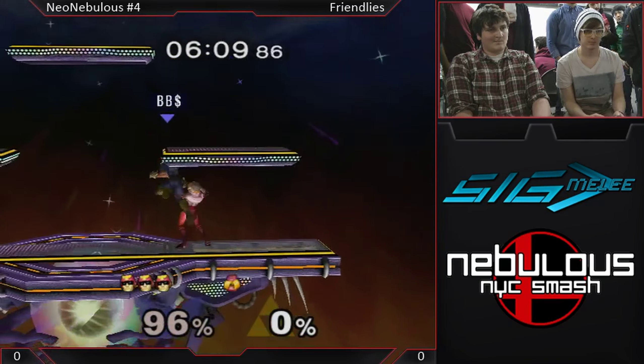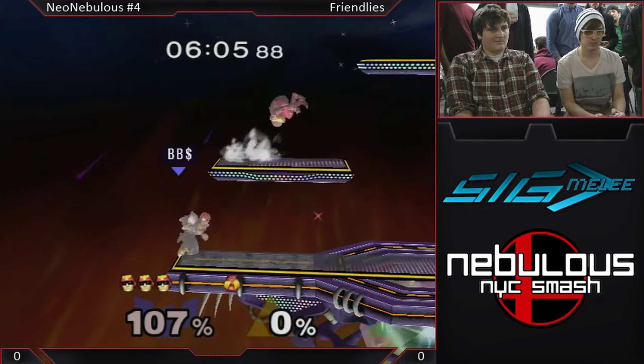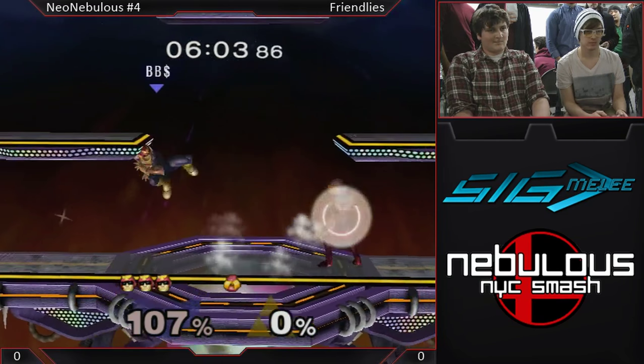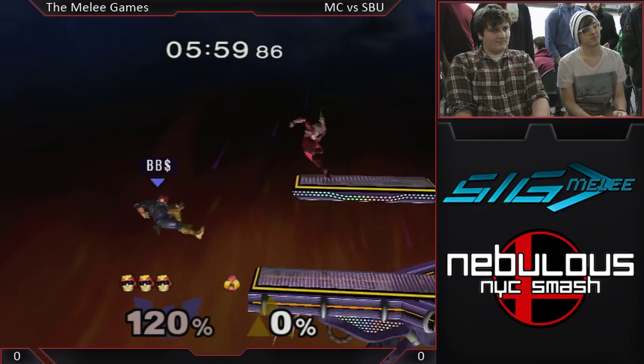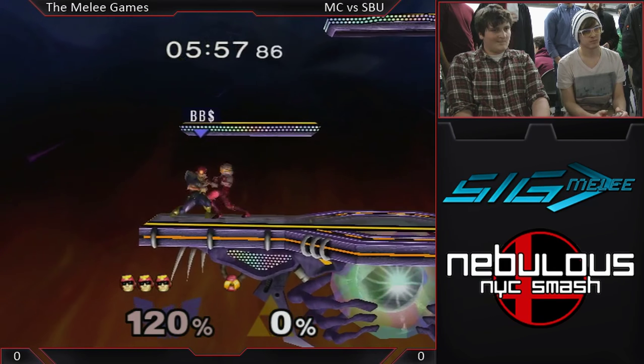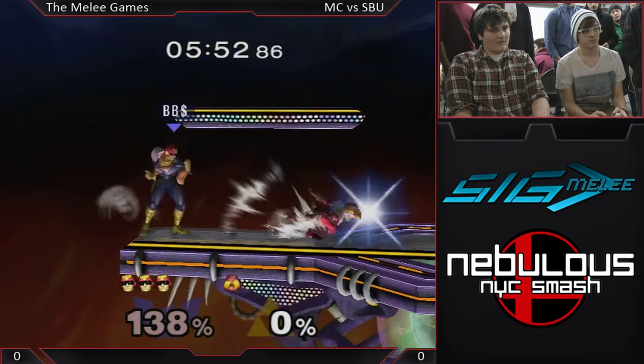One trick that a lot of Marth players use: when Falcon hits your shield and starts jabbing you, just hold down and mass shield grab. Eventually they'll stop jabbing, or they'll go into the rapid jab and you'll get the shield grab before it happens. He gets stomped though — wow.